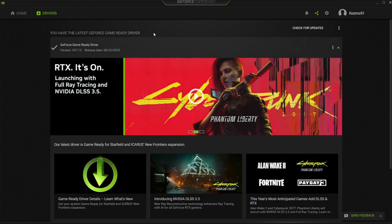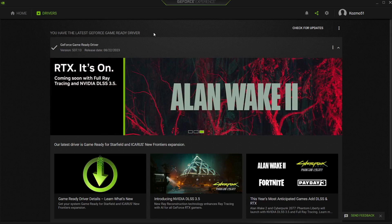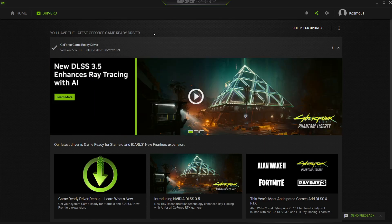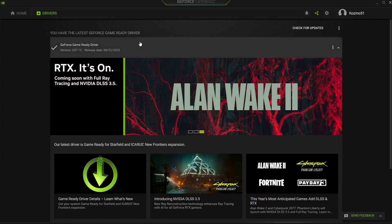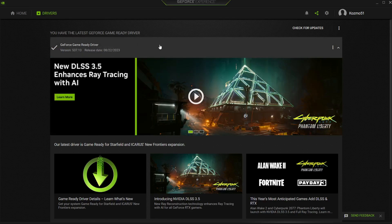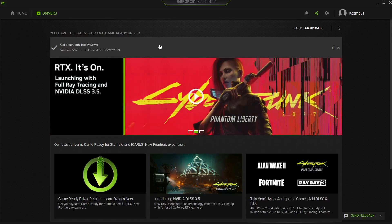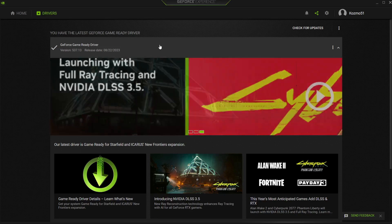The next step I highly recommend is downloading the latest graphics card driver for your GPU — it doesn't matter whether it's AMD or Nvidia. The latest Nvidia driver version I'm aware of is 537.13. Just as Call of Duty keeps updating, you also need to keep your machine and components up to date.